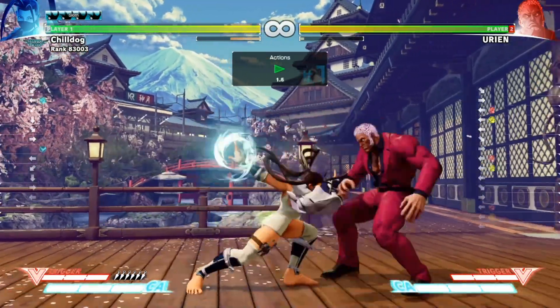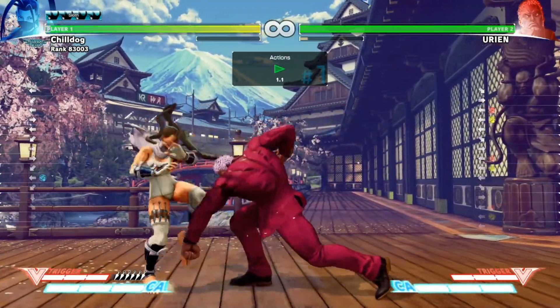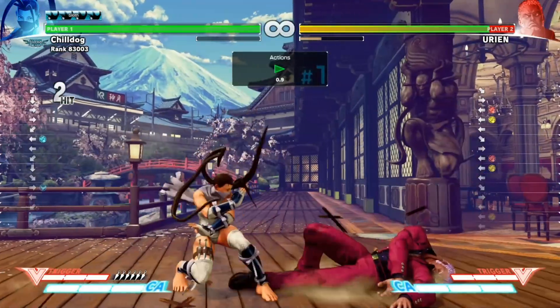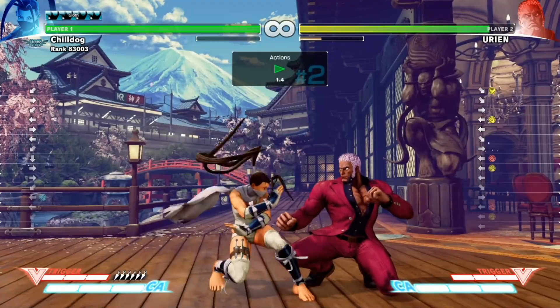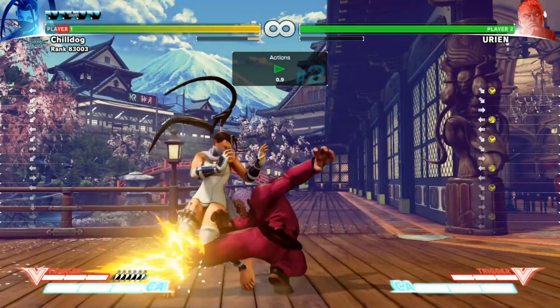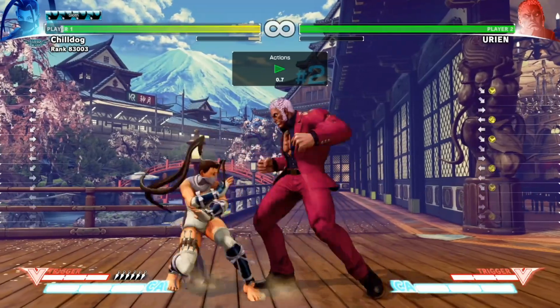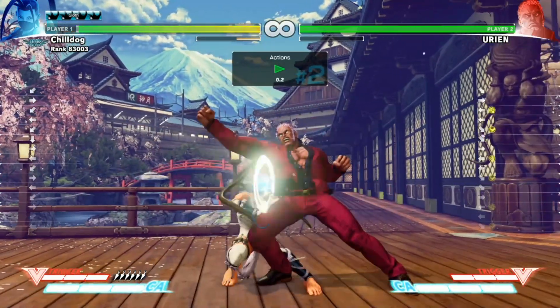The nice thing is that it's unsafe on block, so if you get the block correctly, you can punish him. So Urien players are going to figure out like, I can't go to this all the time because he's going to expect it — he's going to block standing — and then instead they'll do a low after. So they can do sweep or they can cancel into V-trigger or whatever. So that's not great either.